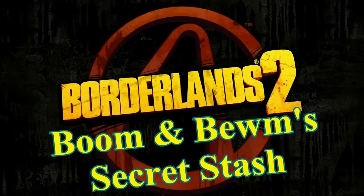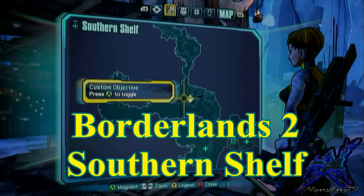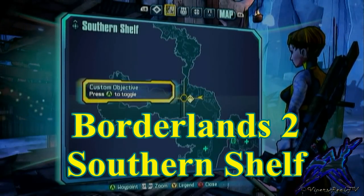Welcome to VyperZeroTV, this is Borderlands 2 - Boom and Bewm's secret stash. It's a secret stash near that area, and I'll show you on the map where it is. It's on the Southern Shelf - you can see my cursor flashing there, that's where you want to be standing roughly around there.